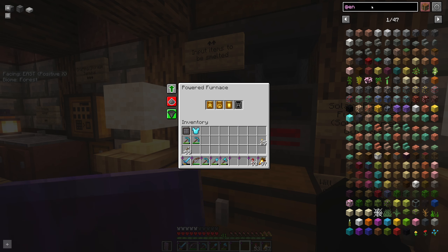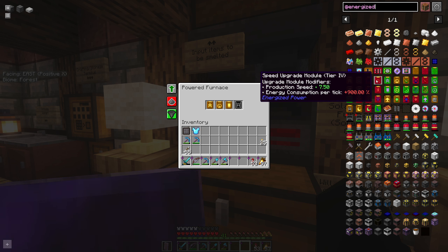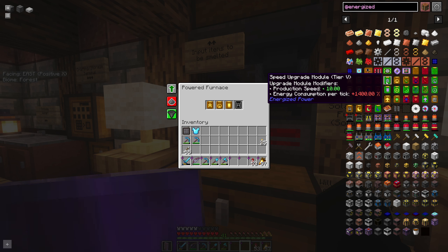Looking at the tiers in Energized Power: tier one, tier two bumps it up to 3.5x production, tier three is 5x, and tier four is up to 7.5x or even 10x normal speed. But the energy consumption gets pretty ridiculous at the higher tiers, which makes sense — you're increasing the speed of these furnaces to 10 times normal, so it's going to use a lot of power.